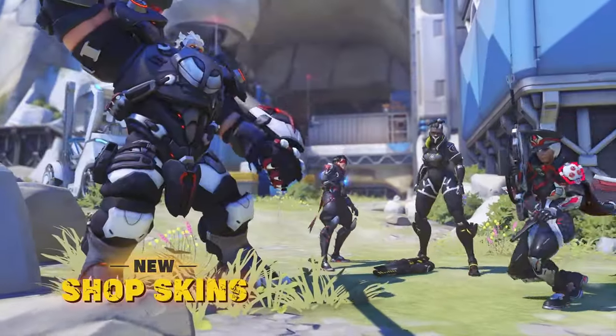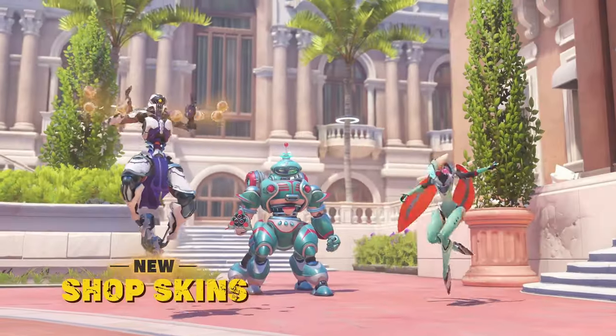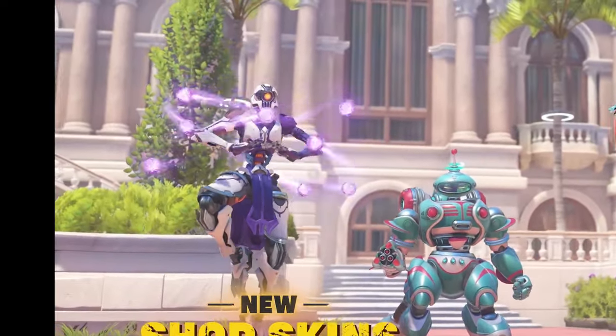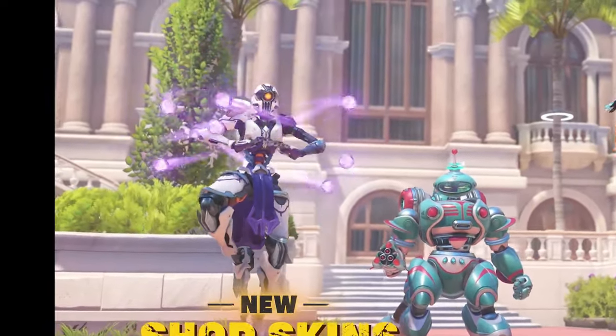New shop skins of Zen, Orisa and Echo are shown. Echo and Orisa have very toy-like skins, whilst Zenyatta has a very cool purple vibe going on.